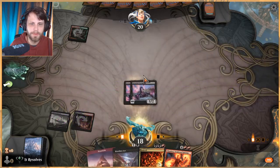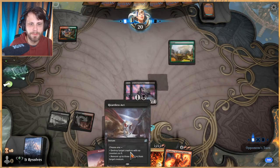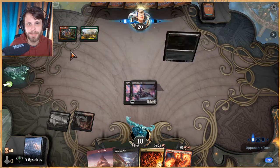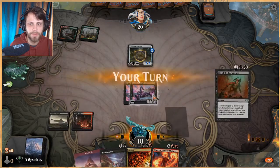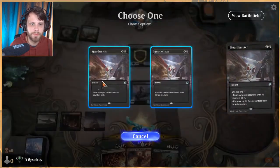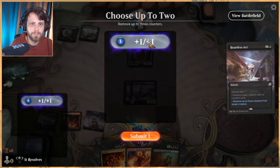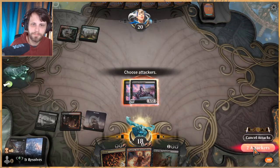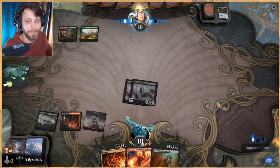Let's get them both out there. Now whatever they play, chances are it's going to be a one-shot deal — we get to Heartless Act and then start swinging in, unless they just have like two Pelt Collectors or something. We can kill that, that's fine. Stone Coil Serpent is such a good card, it's a frustratingly good card.